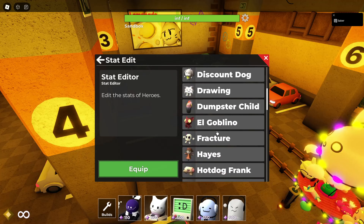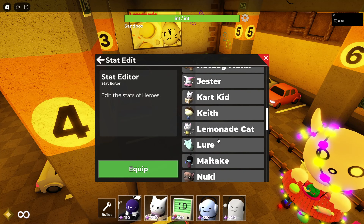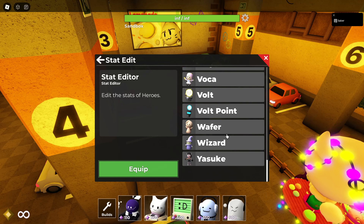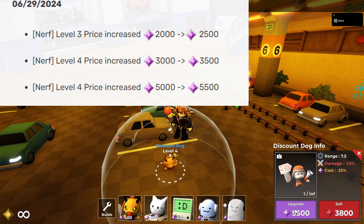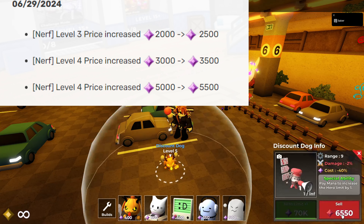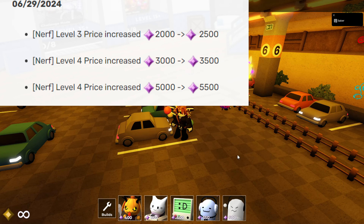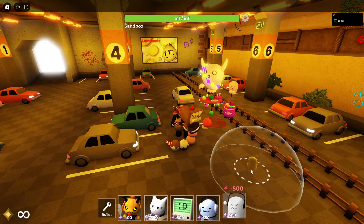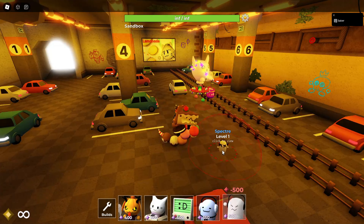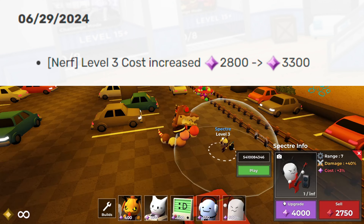Discount Dog's level three through five now cost more mana. Looking at the costs: level 3 is about 500 more, and level 4 is also about 500 more. That's not that bad — they didn't do much to Discount Dog.